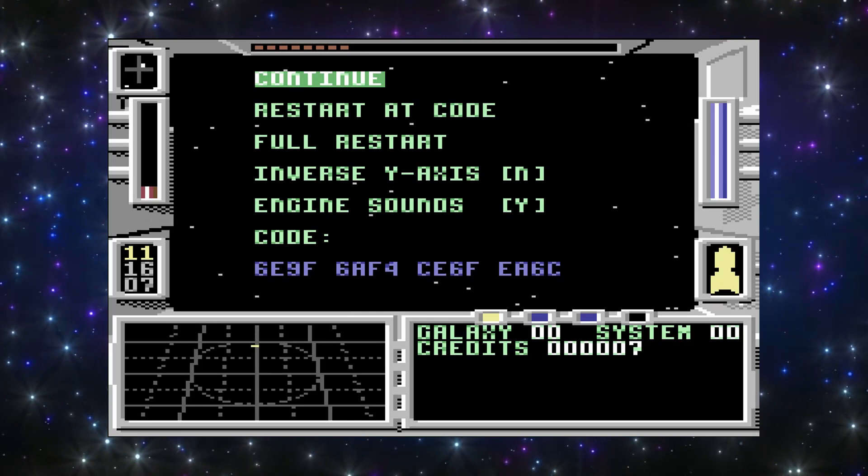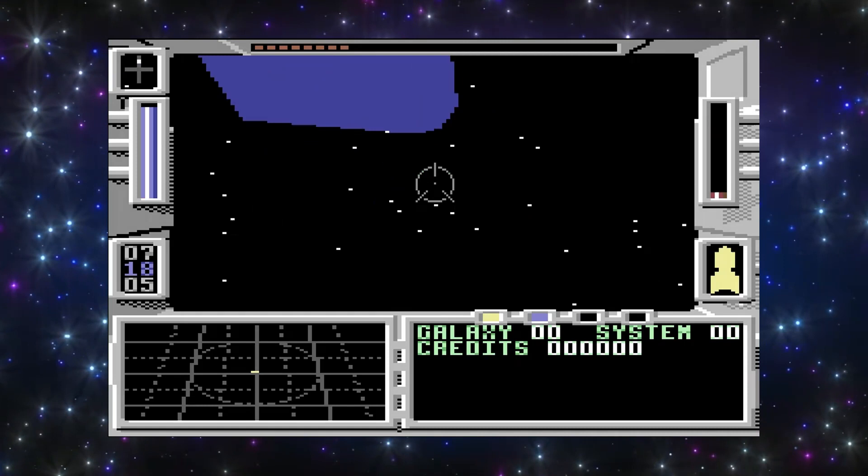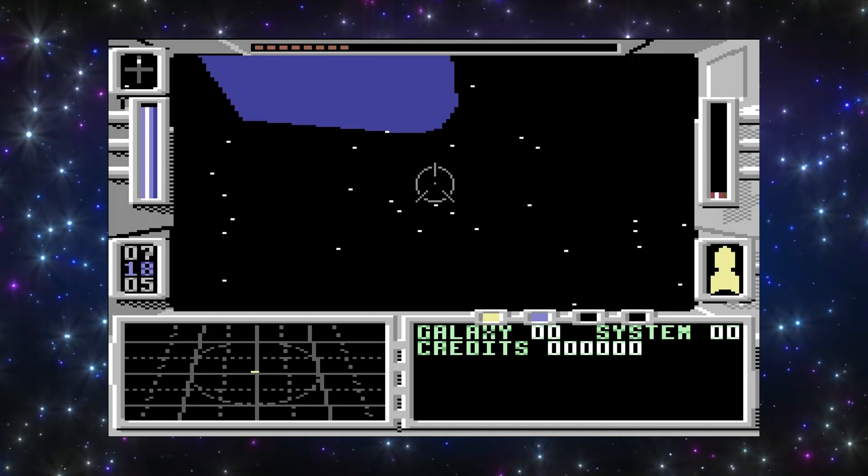The best feature, though, is the password system. If you die, you'll get a code to start your new game, and all your money and artifacts will be carried over. In that sense, you never feel like you just wasted an hour of your life, and the nature of continuing to build up your ship is enforced — it's a wonderful addition.